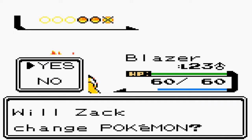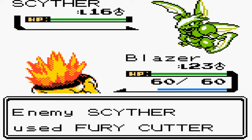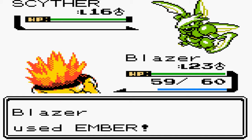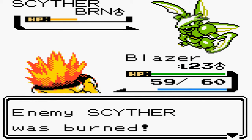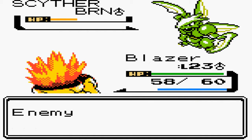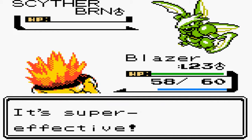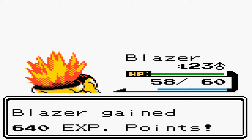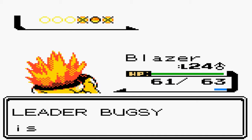Here's the big one though — Scyther. Bug and Flying, pretty damn powerful for right now. Can actually be fairly challenging on your first playthrough. If you have a Geodude with Rock Throw, that should one-shot it because Scyther is four times weak against Rock. Even got a burn there — nice. Not that I really need that. Fury Cutter is a Bug-type move that grows stronger each time you use it, but Fire resists Bug-type moves, so two Embers and it's down. Also, a lot of experience points — level 24.